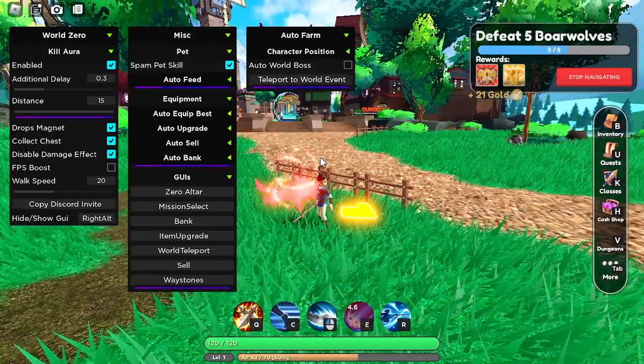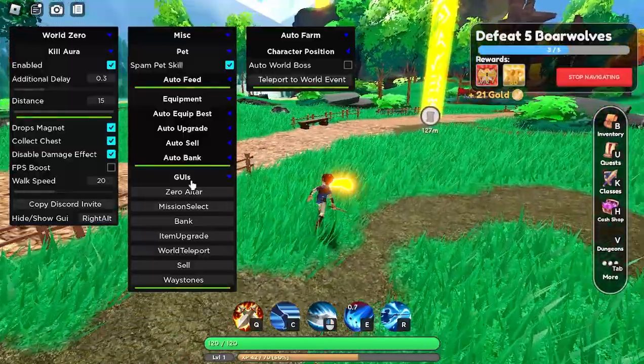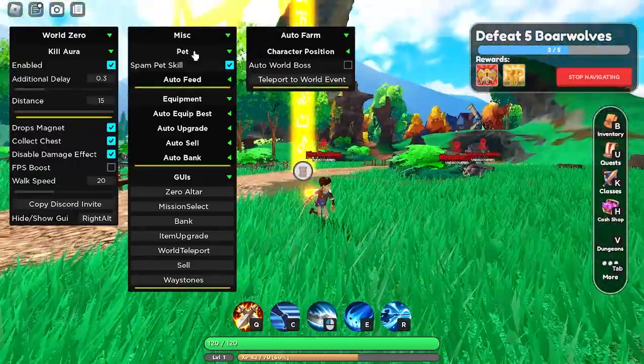What is up, boys — we have a World Zero script, you can find this in the first link of the description. It's completely free. This is the world part, and there are also options for the dungeon part which I'll show off in a second. We have kill aura, and you have some options here.